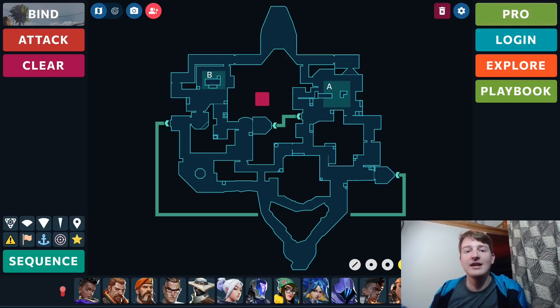She can chain utility really well too — for example, you could put the trap orb in a corner to hold someone in U-Hall, then Raze-nade them. Little combos like that could be very effective on this map, so I do expect Fade to be pretty decent on Bind.